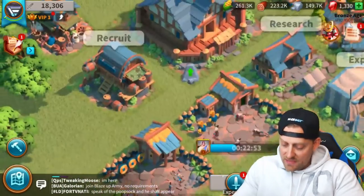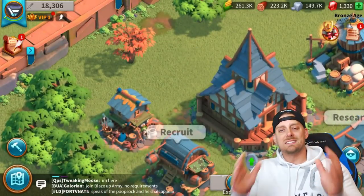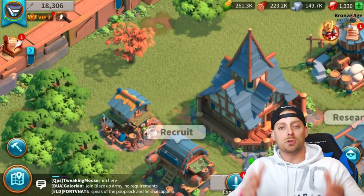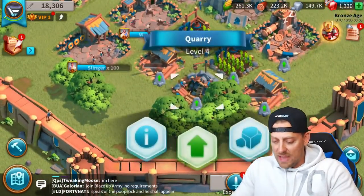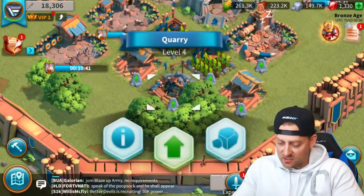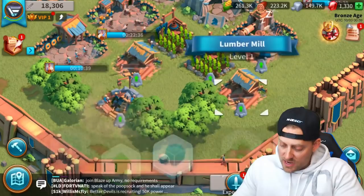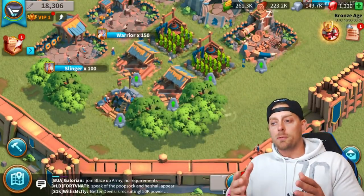There are some chests I want to open today with you guys as well — it's not just about the expeditions, it's about my progression through the game that I'm always going to be here to share with you. So we have our quarry, our lumber mill, and another lumber mill. We're going to move the quarry and add the lumber mill right back where it should be. Always upgrade your stuff.